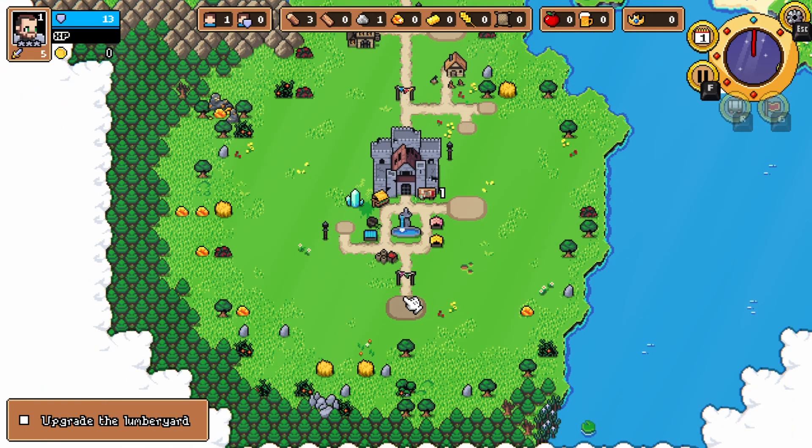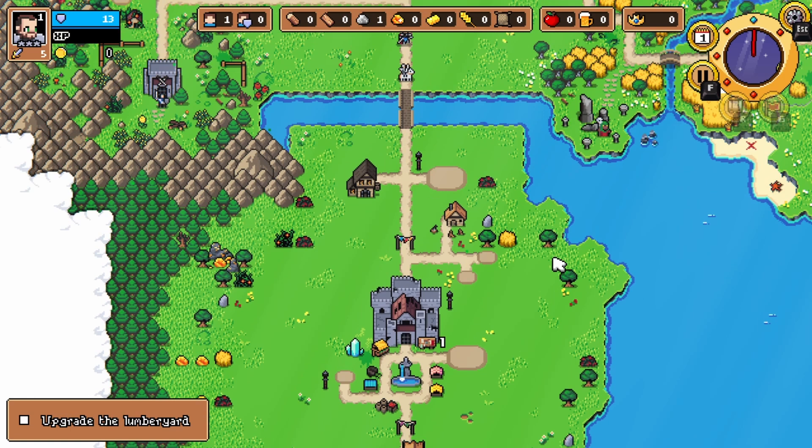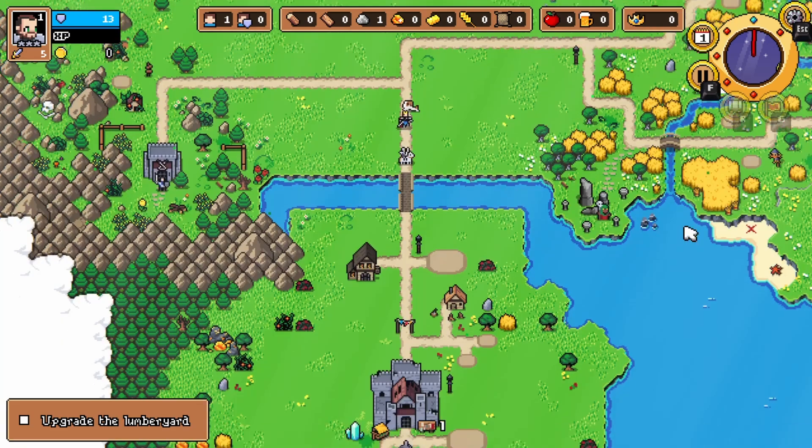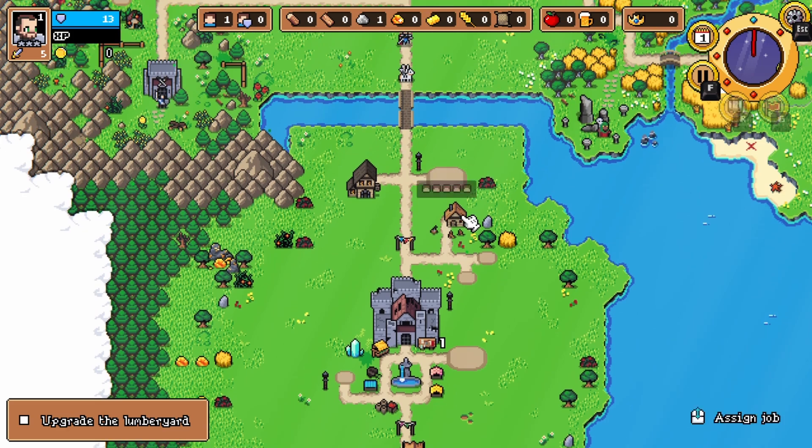And we'll put the quarry here. There's lots of stones around. So that's pretty much it for my starting materials. I'll be able to get one of them soon, so we want to make sure we have somebody working in the lumberyard.